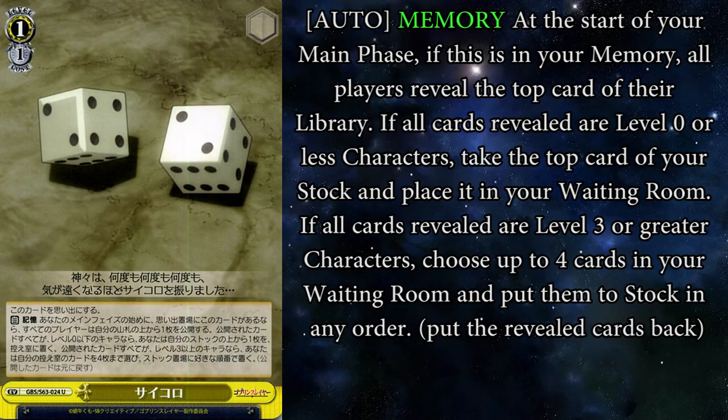Let's move on to Goblin Slayer and a card called Dice — Cyclone is what the Japanese call Dice for some reason. It's a 1-1, send this to memory. At the start of your main phase, both players top check their deck. If both players reveal a level 0 character, mill the top card of your stock. If both players reveal level 3 characters, stock charge 4 cards. Your opponent does not get these effects, it's just you. One good thing is that climaxes do not count as the top check. This is just a huge gamble — not a lot of level 3s are run in general, and most level 0s go around 12-16 cards. I personally wouldn't run this. Who am I kidding, of course I'm going to run this.